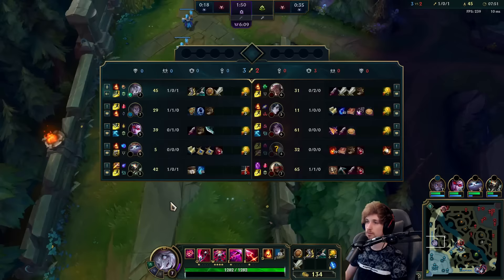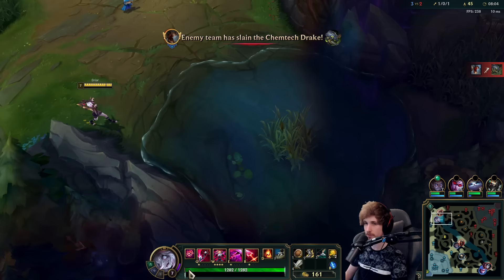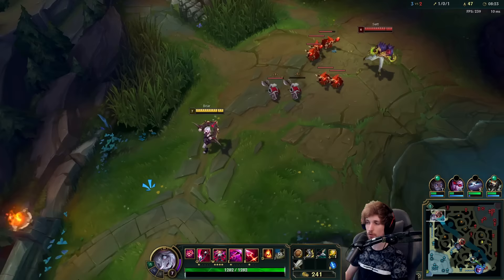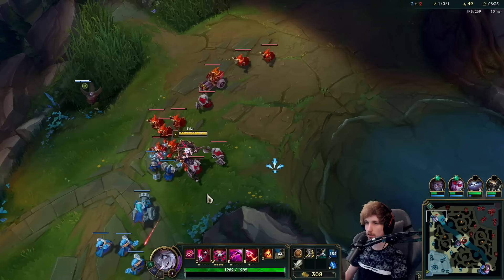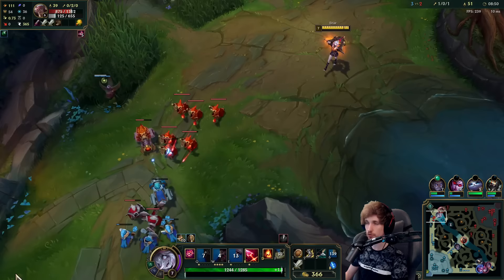Now the wave is pushing in my direction, which is awesome. We're level 7 — we're like one level ahead of him, and we also have item advantage right now. I think I might be able to 1v1 him already. But the wave needs to be in the correct position first. If I fight him right now and Set is smart enough, he will sidestep my knockback and go in to kill me afterwards. You've got to be extremely careful with how you fight Set, because if you auto him, he also charges W and his W will do a lot of damage. Very clean trade — because we didn't take the W damage. Now we can redo it again soon.